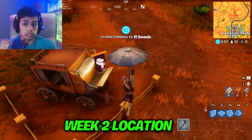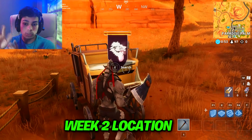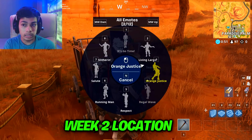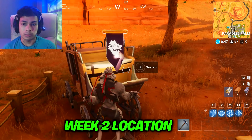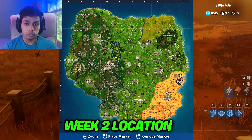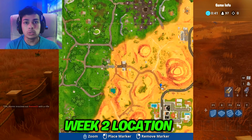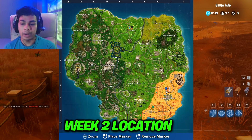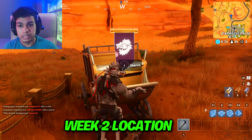On some weeks you're getting a secret banner and on other weeks you're getting a secret battle star. One of those spots is over here near the bandwagon — the old wagon — which is found at Paradise Palms. I'll open the map and show you guys the exact location. You will be able to find the secret banner from week two in season six at that spot.